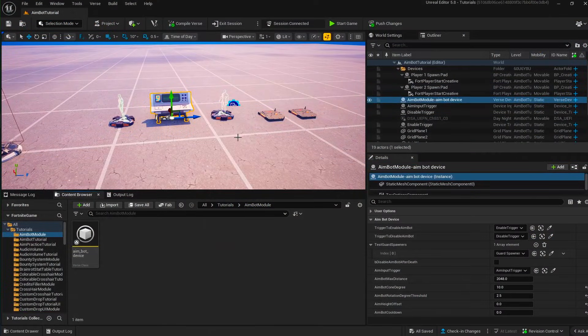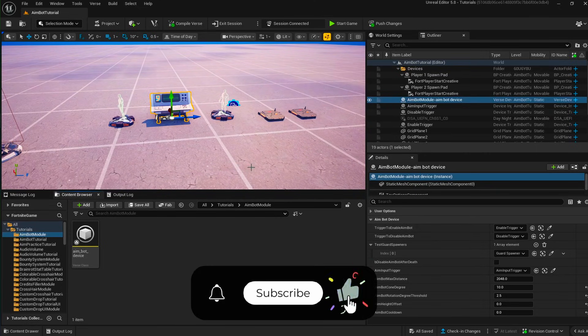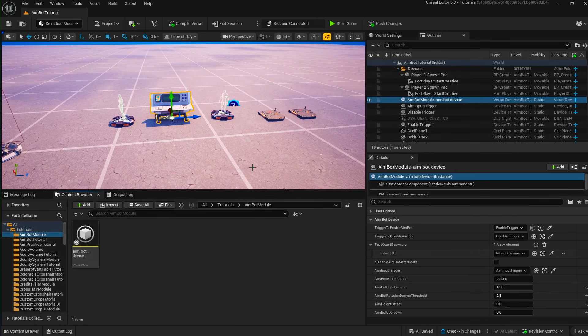In this video we are going to have an aimbot device that basically when you aim on a target it'll make the crosshair stick to that target. So how do you use this? We have two triggers — when a player triggers the enable aimbot trigger the aimbot mechanic will be enabled for that player, and when they trigger the disable aimbot trigger it will be disabled for them.